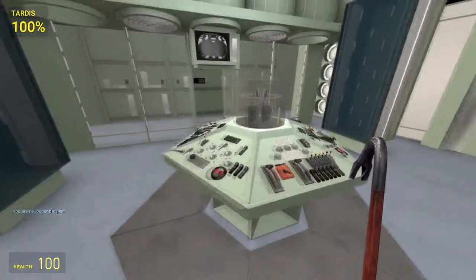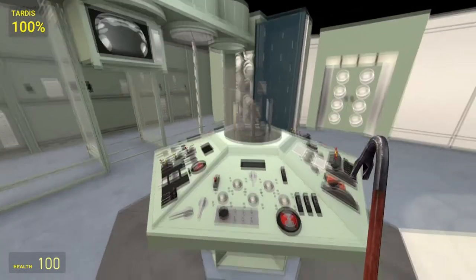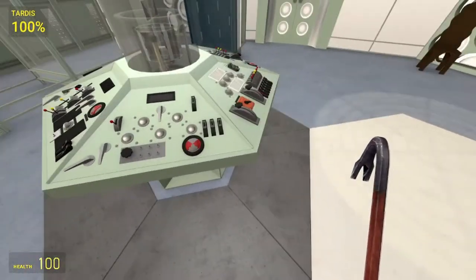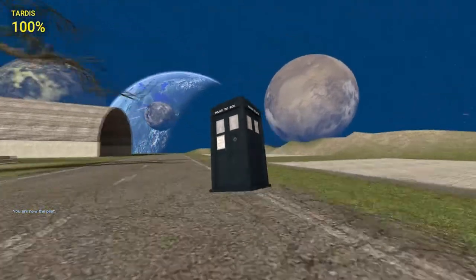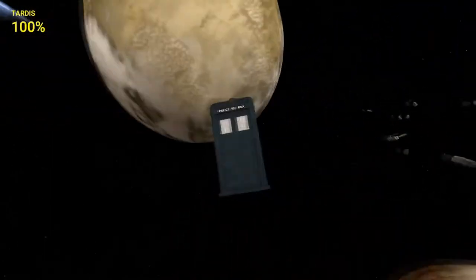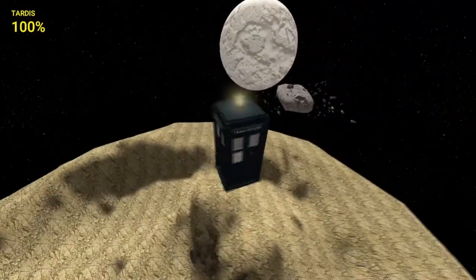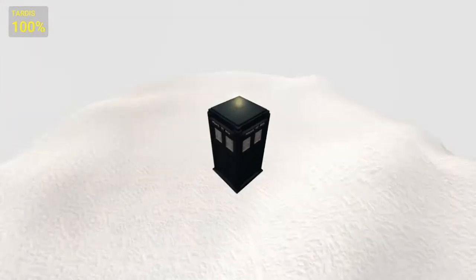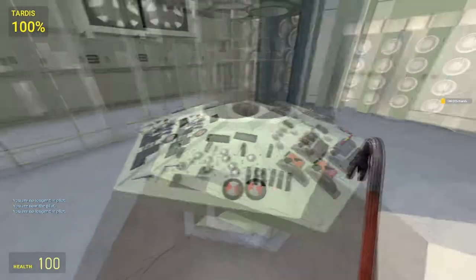Now I'll show you flight mode. Hitting this lever, the TARDIS goes up and down without the normal dematerialization noise. Pressing E on the console, the lantern is flashing, and if you press W you can actually fly off into space. This map is great for TARDIS because you can travel to other planets.